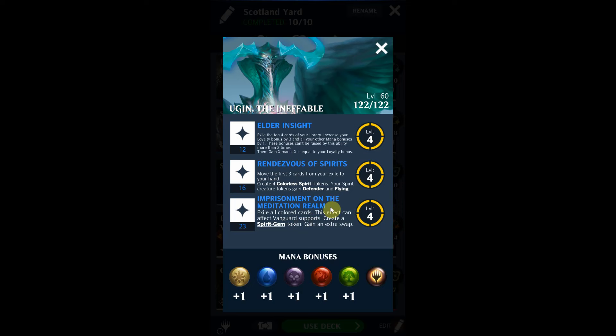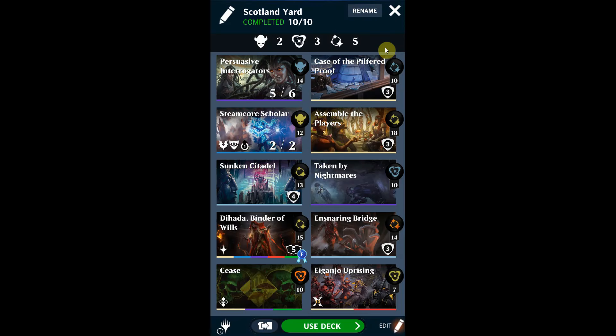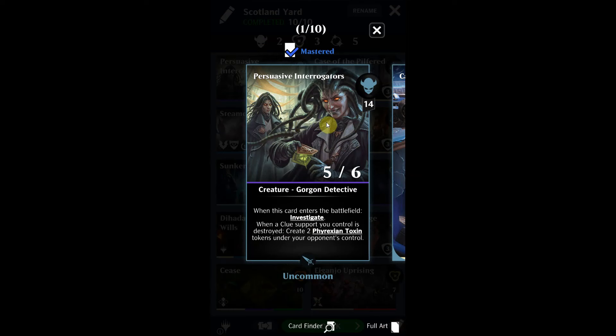Now let's look at the deck I've built — I call it Scotland Yard, based on the detectives theme. The win condition centers on Persuasive Interrogator: when a clue support you control is destroyed, create two Phyrexian Toxin tokens under your opponent's control. If your opponent has one of those tokens reinforced 20 more times, you win. This is a secondary win condition we're going to exploit.